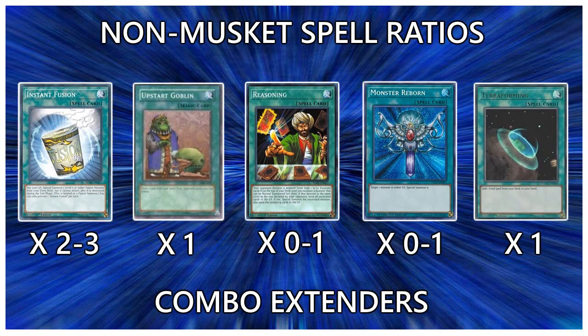You should play 0-1 Monster Reborn. It's a very strong card, but it does nothing to break boards, and a lot of people aren't dumping any good monsters into their graveyard. The main downside of Muskets right now is you have to draw a Musket out of your first 6 cards, otherwise you lose. It's either Reasoning or Monster Reborn in a lot of cases — you can play both but the deck does run out of space. And if you're playing Mystic Mine or any other field spell, play your one Terraforming.